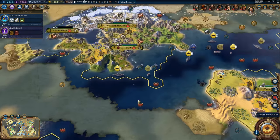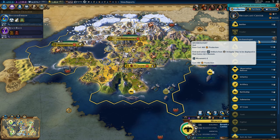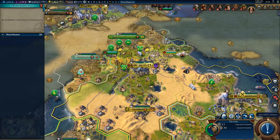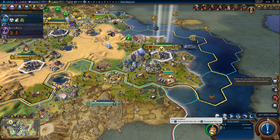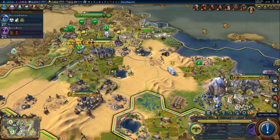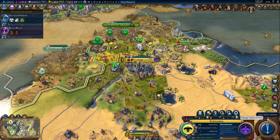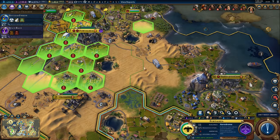We shouldn't be building the broadcast center in here - we should be building an archaeologist. The broadcast center can wait. As for our capital - power plant, only five turns, let's grab the power plant. We'll use the engineer on Tenochtitlan: plus three amenities and plus four housing, that's perfect for this city. 17 out of 12 housing in here - that's kind of bad. And minus four amenities - okay, that's actually really bad. Maybe we should get an entertainment district instead of that aerodrome.